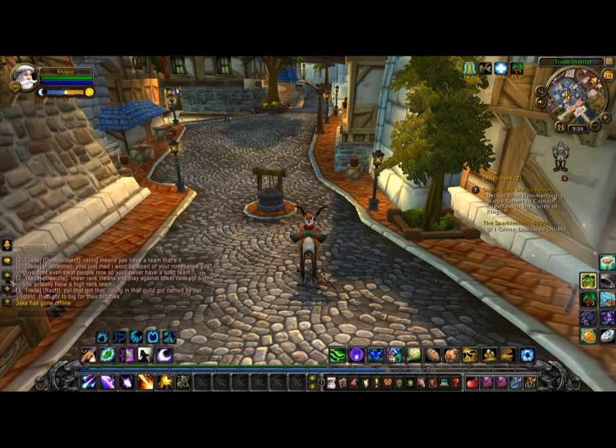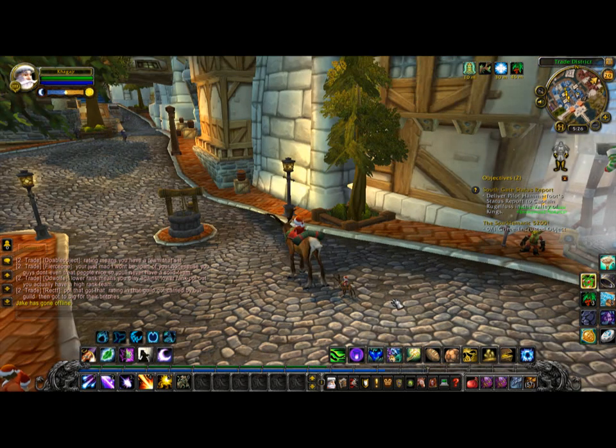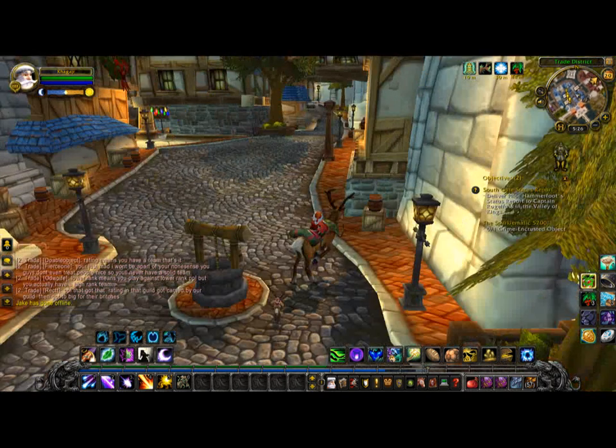Also, your little helper — if you're mounted — gets her little reindeer out too. You see it right there? So basically you're just Santa's little helper.